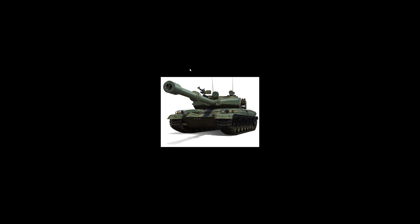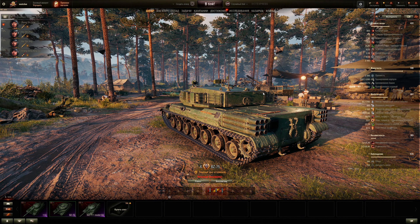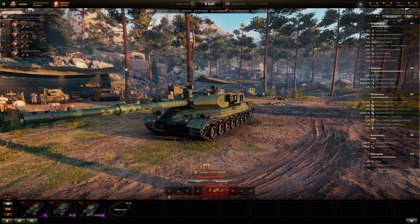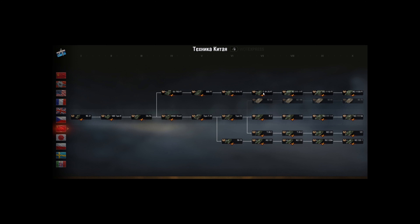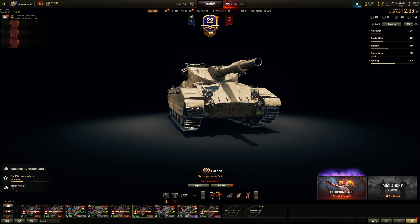For the BZ-75, I'd rate it 7 out of 10 — maybe 7.5 depending on the armor, which we'll see when the common test hits. The tech tree branch will likely be available after holiday ops, and unfortunately you can't use these vehicles during Halloween with the turbocharger or rocket booster from that event — which would have been nice for double boosting without ram damage. Thanks for watching, see you next time.